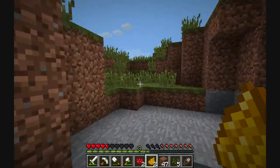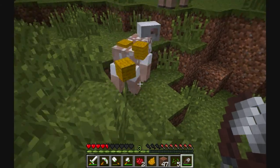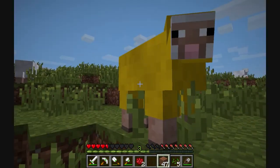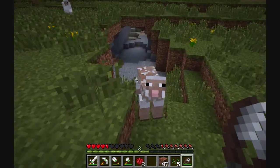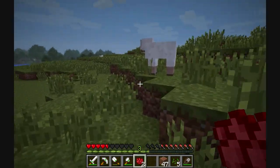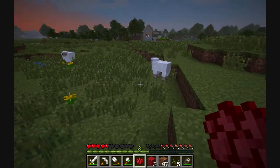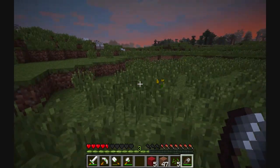Hey sheep, come here. Okay, you're yellow. Now eat. They've all already eaten because there are dirt blocks everywhere. But we'll come back at some point and see if there's a red sheep hanging around, or yellow sheep. Because if there are, then that means it works.